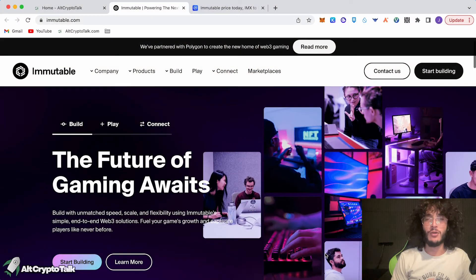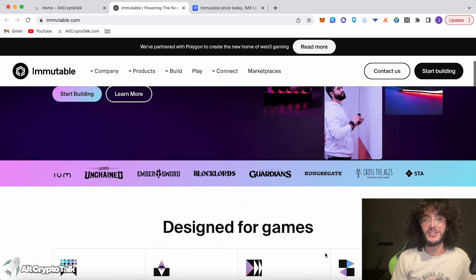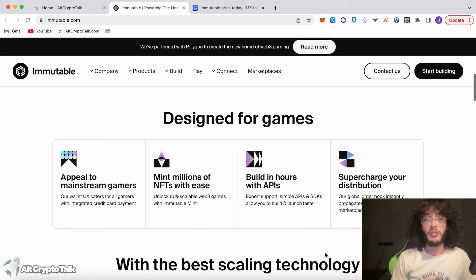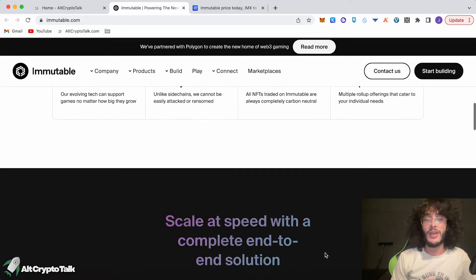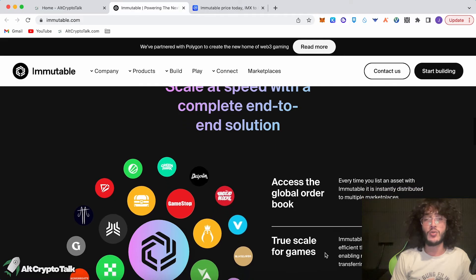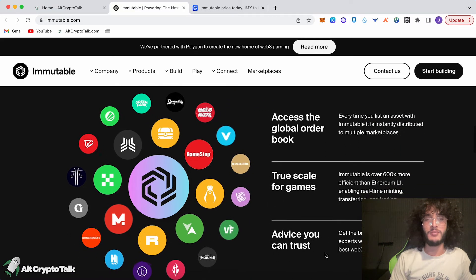So what is Immutable? Immutable was first launched in 2018 to create the ultimate scaling solution for Ethereum-based NFTs and gaming. During the NFT craze, the Ethereum network was suffocating — gas fees were astronomical, and the average user was practically locked out because who can afford $100 plus gas fees? NFTs became ridiculously expensive to mint or trade, and many protocols were barely used because of the ludicrous gas fees. That's where Immutable comes into play.